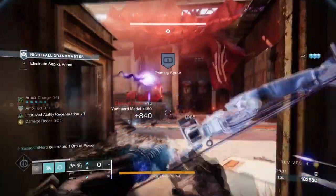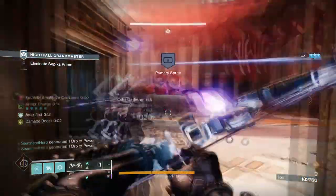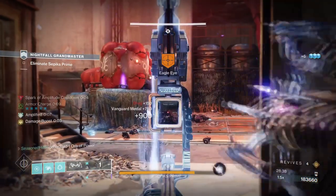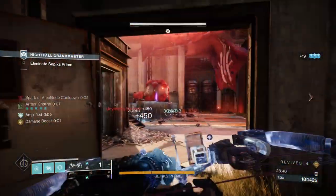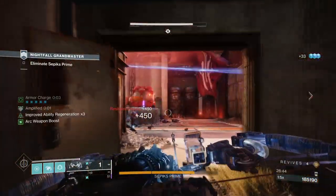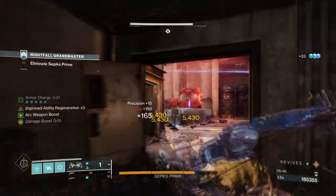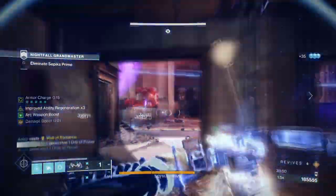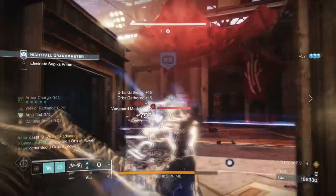We have three ways of creating iron traces: via Spark of Discharge, Spark of Ions, and Foe Tracer. All of these combined with the Trinity Ghoul allow players to single-handedly create one iron trace after another with ease. It's highly recommended you use Arc Bolt grenades because of their low cooldown rate and ability to trigger Foe Tracer's effect, but this can be swapped out as you like.